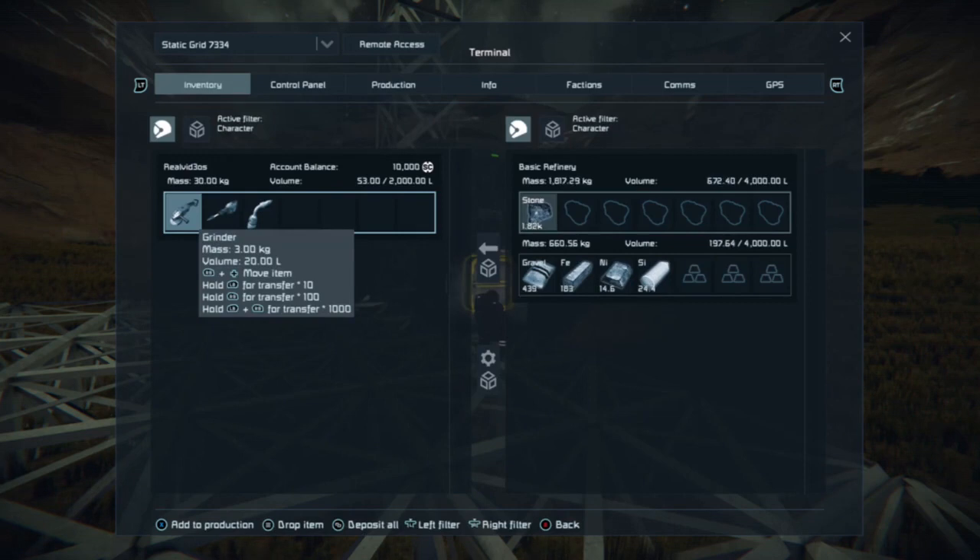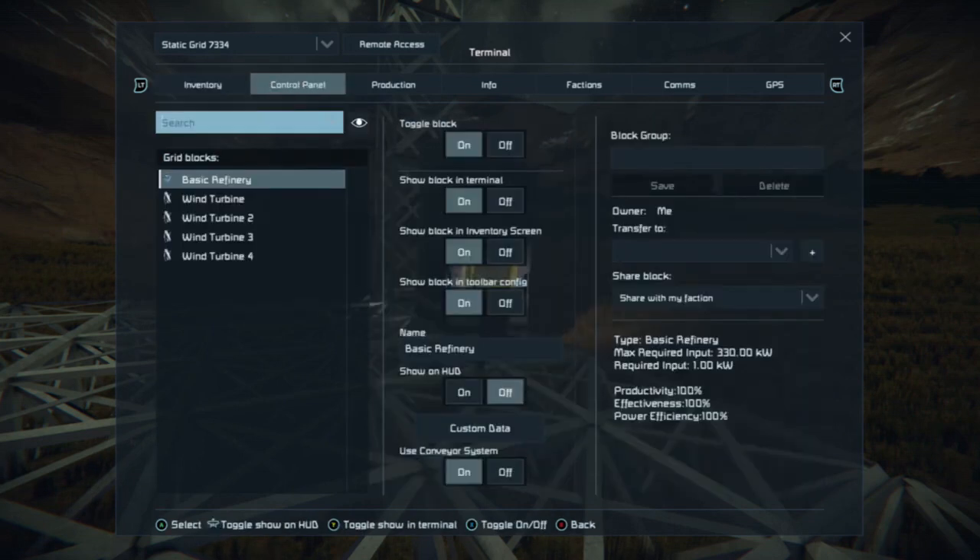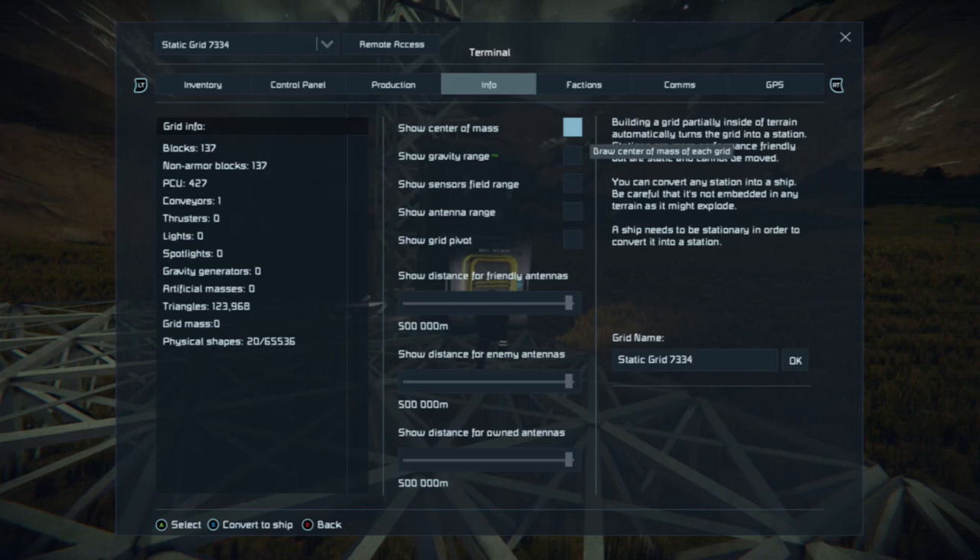As you can see here while we're waiting for this — we have inventory, control panel, production, info. Now info is a really good one to keep an eye on. It tells you, basically, your PCU count. Just bear in mind, remember those words — PCU. Something we'll talk about later when we're more into the game. We'll talk about PCU, grid mass, triangles, artificial masses, gravity generators, spotlights, lights, thrusters, conveyors, and the physical shapes. But we'll discuss all that at a later date — just something to bear in mind: PCU limit.